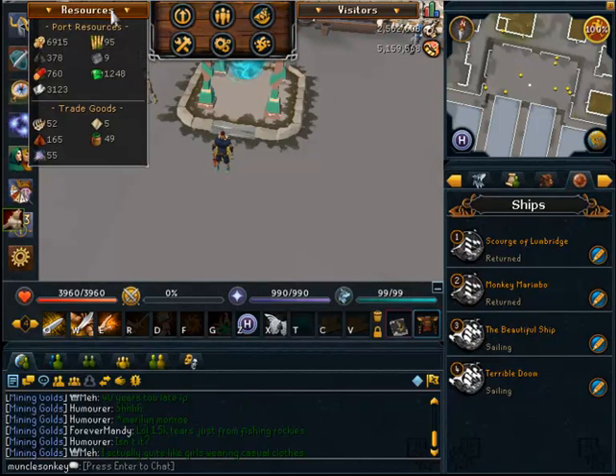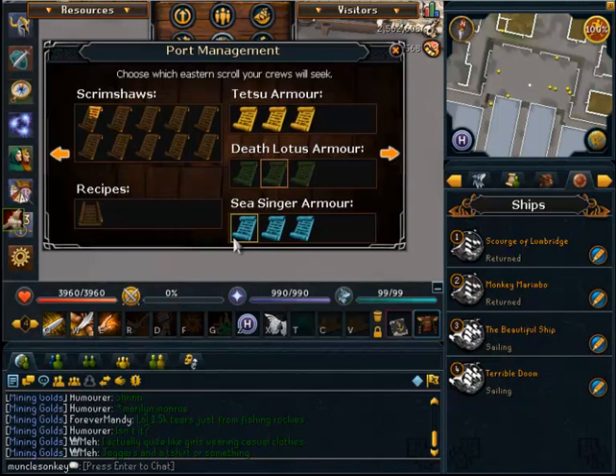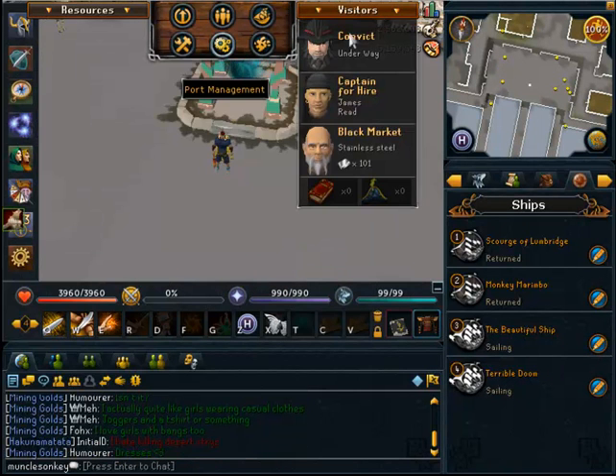Looking at my resources, you might see I have hardly any plate left, and I'll get to that in a second. Under my Port Management, I have achieved full Seasingers, all unlocked in the scrolls, and Tetsu unlocked in the scrolls. And that's pretty cool.